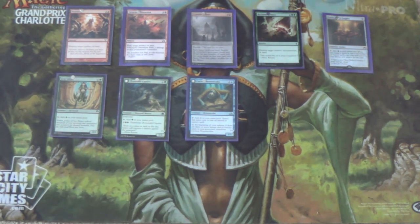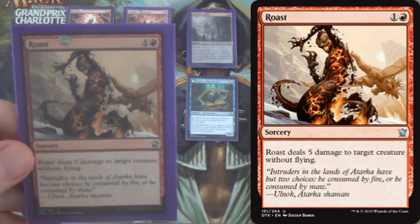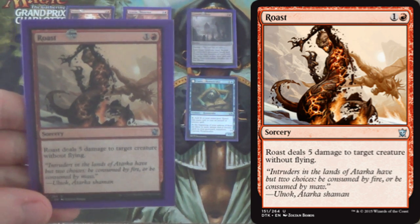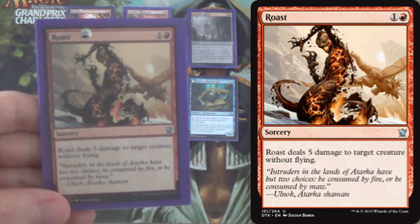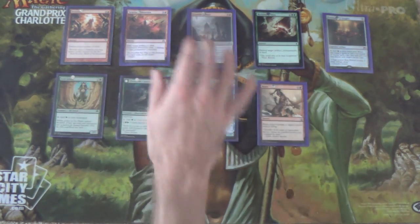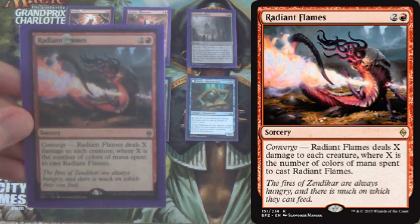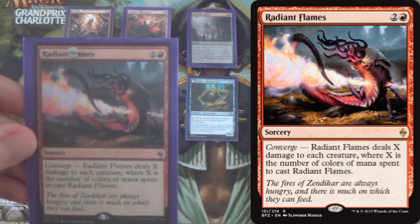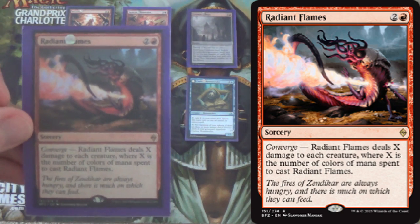Beyond ramping, we also need to control the board a little bit, and this is where two Roasts come into play — just very simple, low-to-the-ground removal that lets us kill pretty much every non-flying creature in the format. Then we have four Radiant Flames. This is one of the main reasons why we run three colors — we can now converge for three colors instead of two, making it better than Kozilek's Return in a way.